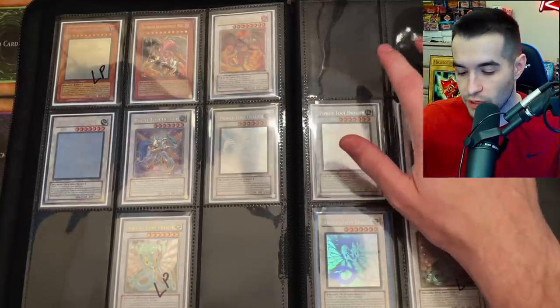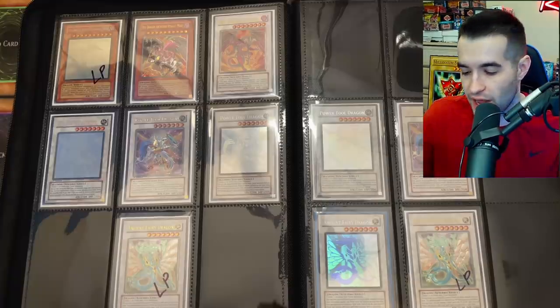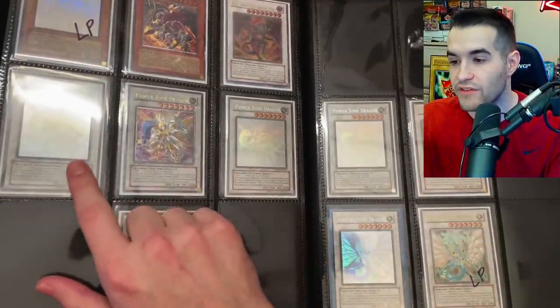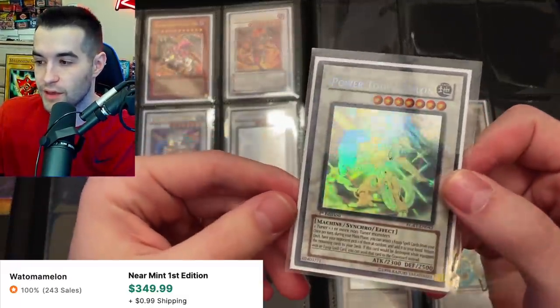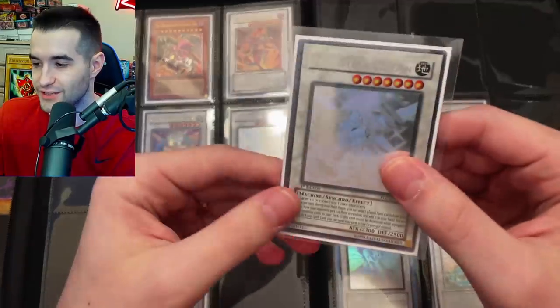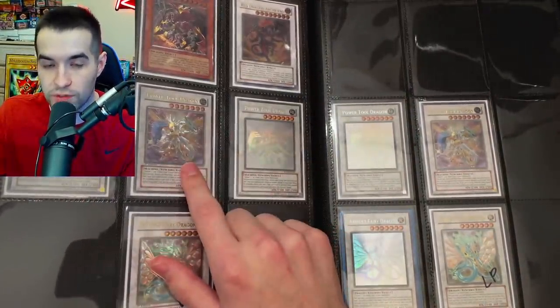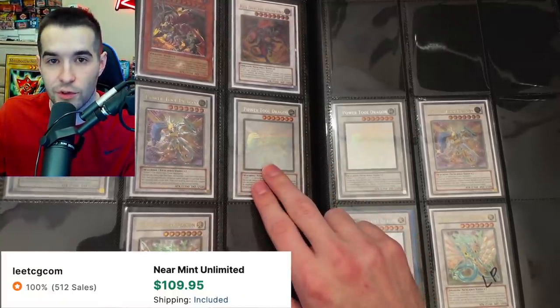Red Dragon Archfiend is in Duelist Genesis and didn't originally get a ghost rare, but it's getting one in Ghost from the Past 2 in about two and a half months — very exciting. I'm not going to rush out and buy everything at once; I'll slowly piece it together. When I acquire a collection I can check and see what I already have in this binder. Power Tool Dragon is the card I have the most of — I have a near mint first edition ghost rare in really excellent condition, almost mint, though it's off-centered which is why I didn't grade it.